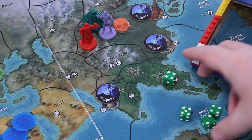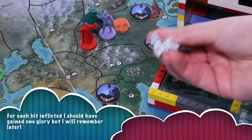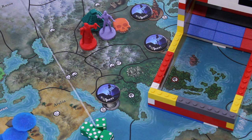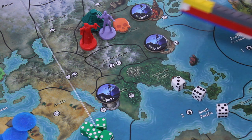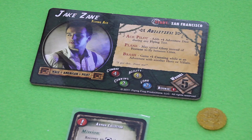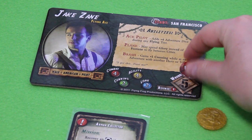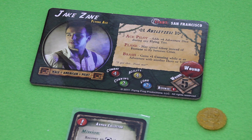That's not terrible — he takes 3 wounds. Combat is simultaneous, so he's not getting extra dice for wounds yet. And wow, he hits me twice as well — those are 2 hits. But because I have 1 defense, I only take 1 wound, which for now is pretty much okay.